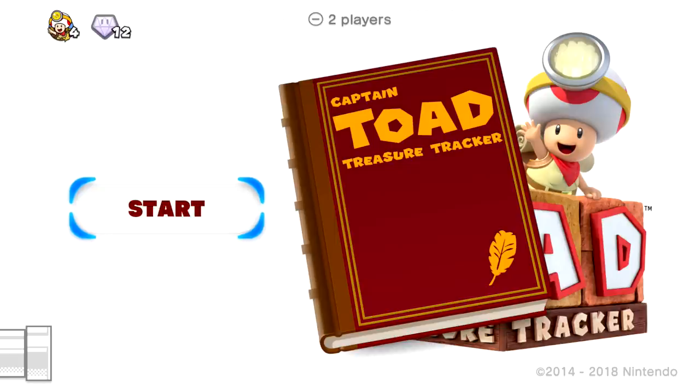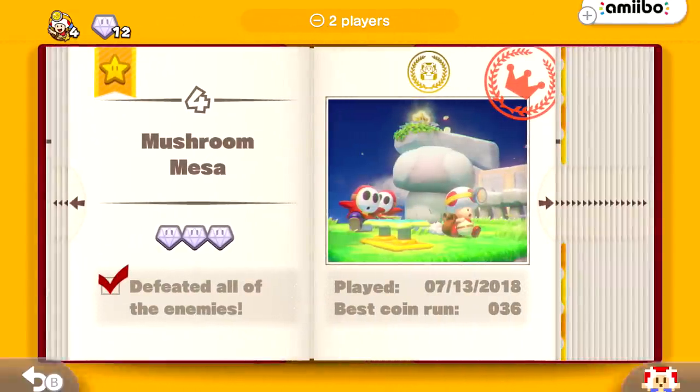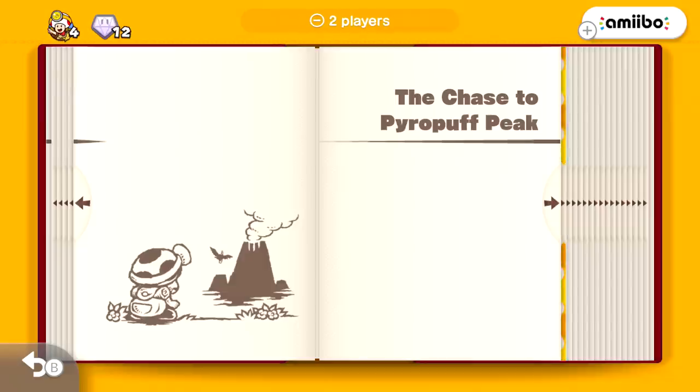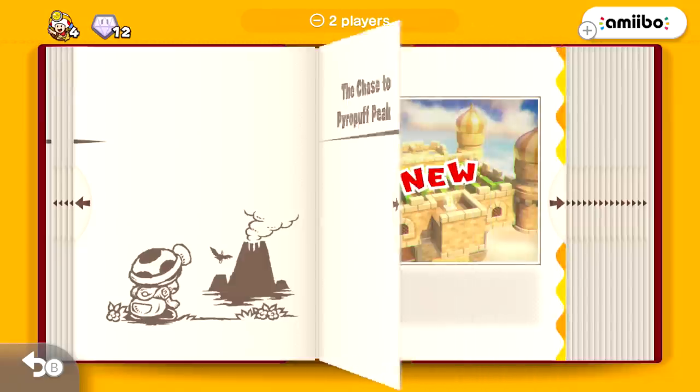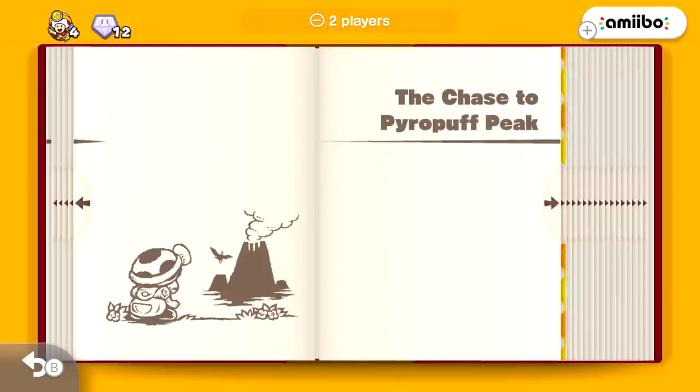Hello ZebraHerd and welcome back to Captain Toad Treasure Tracker. Today we are moving on with the second chapter. In the first episode we completed the first four levels in the first chapter, now we're gonna be moving on to the chase to Pyro Puff Peak. I don't know why we're going to Pyro Puff Peak — it doesn't seem very friendly — but Toad looks excited, so let's get started.